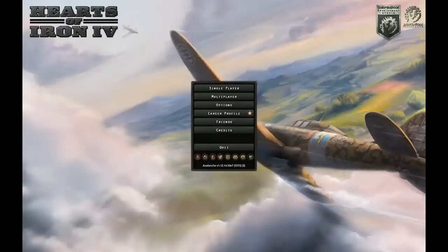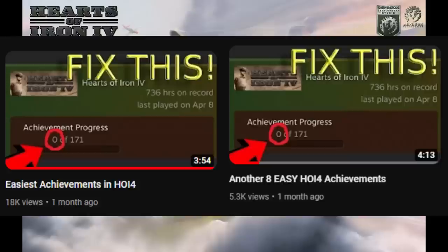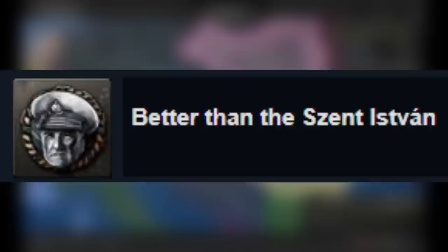Hi guys, welcome to another HOI4 video. In today's video I'm gonna show you how you can get two achievements as Hungary. This is kind of the beginning of the achievement guide series, although this is technically the third video so far, since I previously made two videos explaining how you can get some easy achievements. The achievements we're gonna be getting are Miklos Horthy and the Habsburg Prince, and also Better Than Saint Istvan.